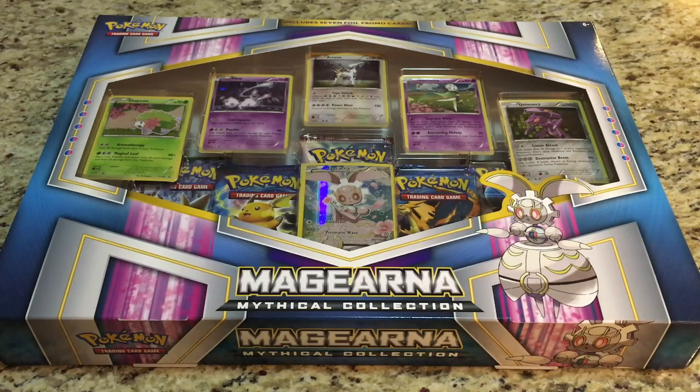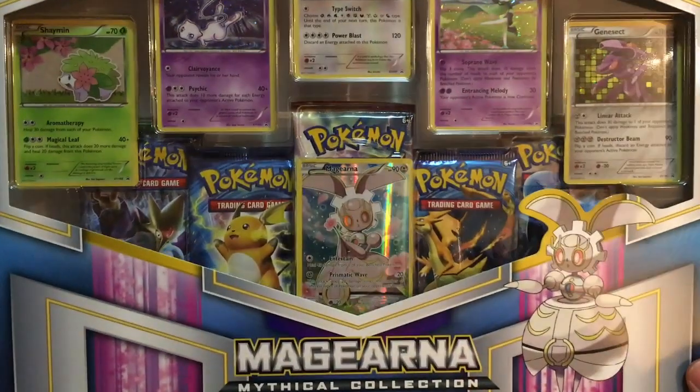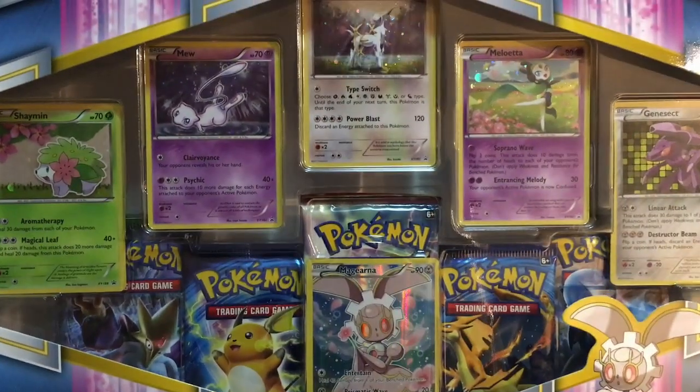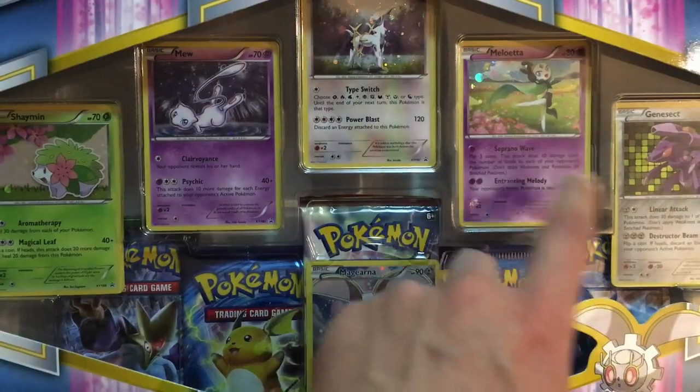Welcome to YouTube, this is Starter Pokemon. Since we opened up the Volcanion mythical collection box last week, we have the Magirna mythical collection box this week. The box comes with five booster packs and promo cards.